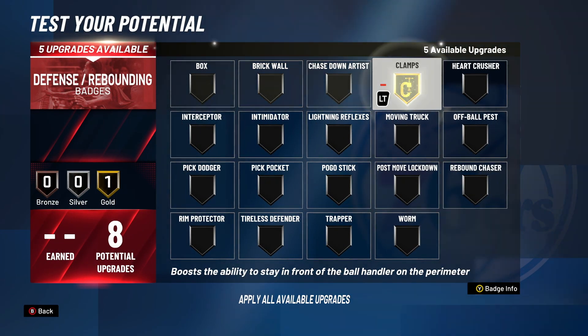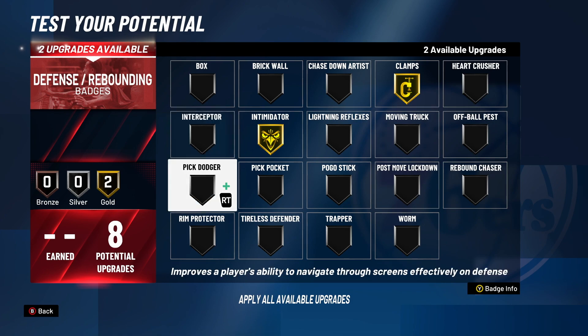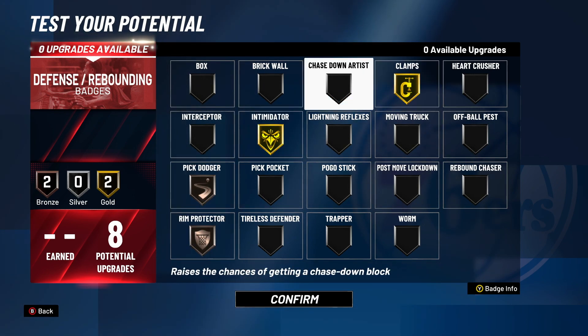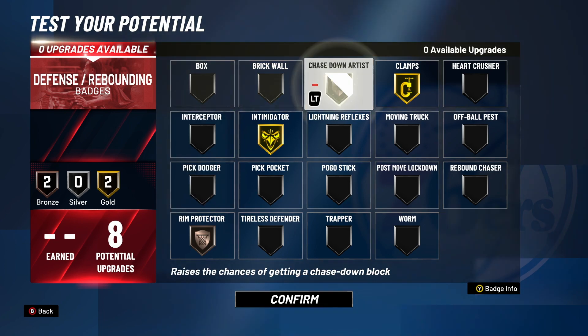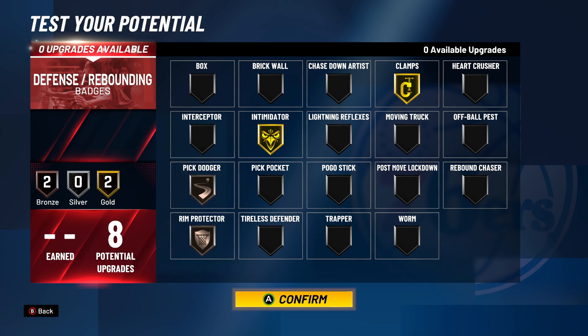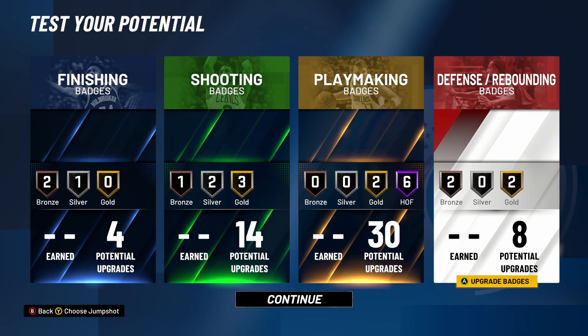For the eight defending: Gold Clamps, Gold Intimidator, probably Bronze Pig Dodger and Bronze Room Protector. Maybe instead of Pig Dodger, do Chase Town so I can get some animations — but in park, definitely Pig Dodger, because you're going to be dodging all those screens from the Glass Cleaners and Paint Bees this year. I think I'm going to get into some clips for y'all — let's get into it.